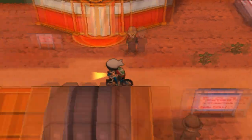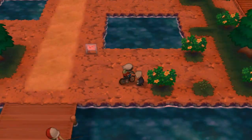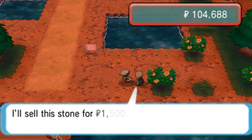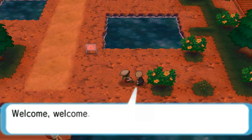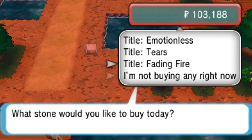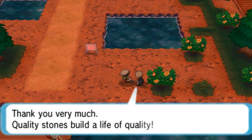To get the Sceptilite, Swampertite, or Blazikenite, go to Route 114 and there's going to be a stone salesman kneeling on the ground. Talk to him and he will sell you the stones pretty cheaply. The stones he sells depends on what your starter was — I chose Mudkip and was able to buy the Blazikenite and the Sceptilite, but depending on what you chose, it's going to be different for you.